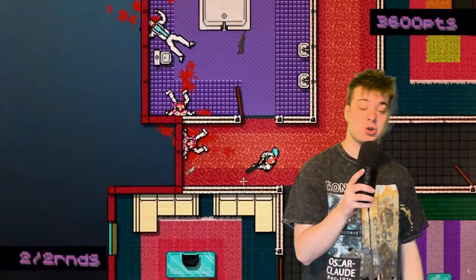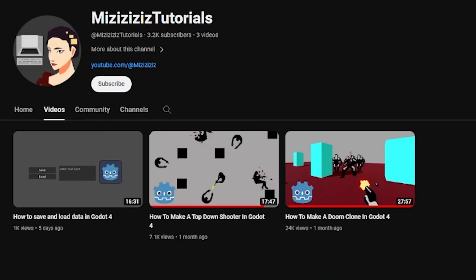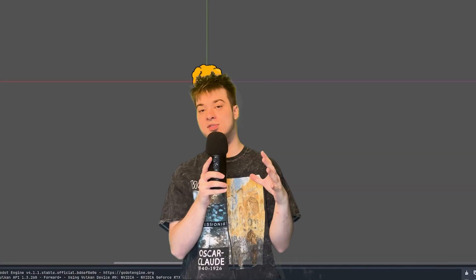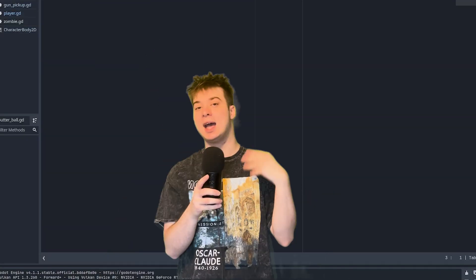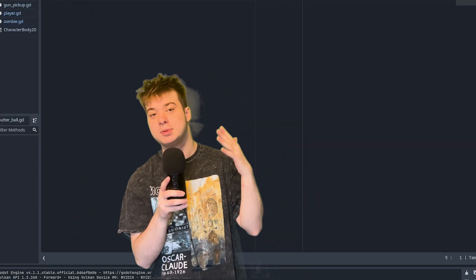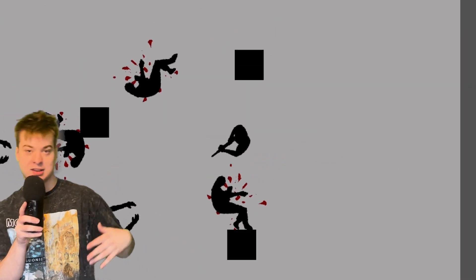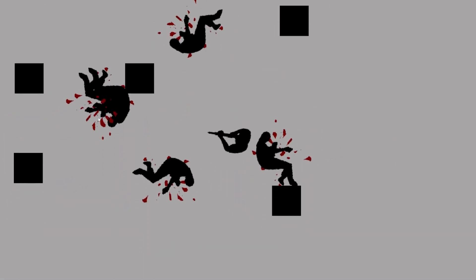What better way to start my journey than with a tutorial? I used a tutorial from the same guy I used in the last video — give him some love. I wanted to use the tutorial as the bones for my game, because I can't program, and then build features on top of it. So far all I've got is a basic top-down shooter: you can walk around, move your mouse to look around, and shoot at enemies. The enemies just walk forward — it's kind of boring, it's a basic tutorial game. So let's take this to the next level.